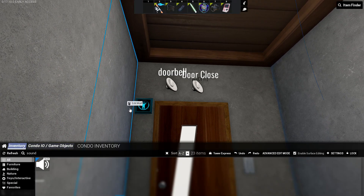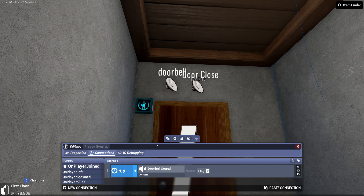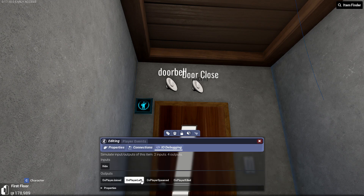You can repeat this process on a different sound in the on player left event to add a leave sound. I set that one to the door close sound.